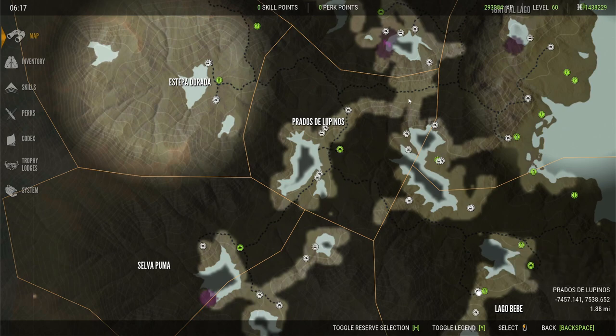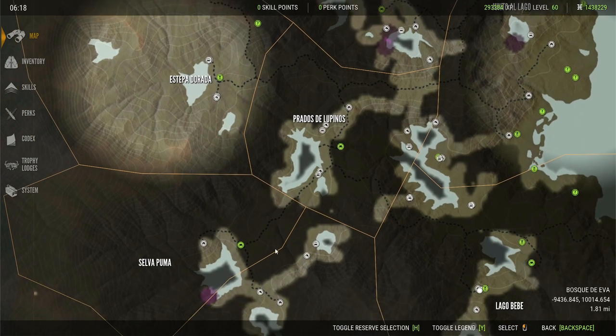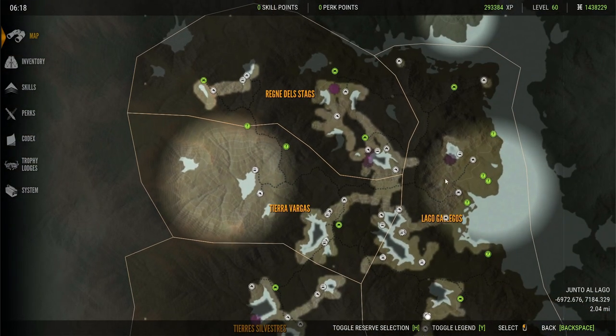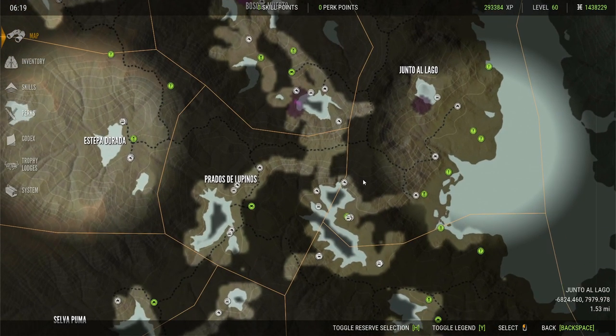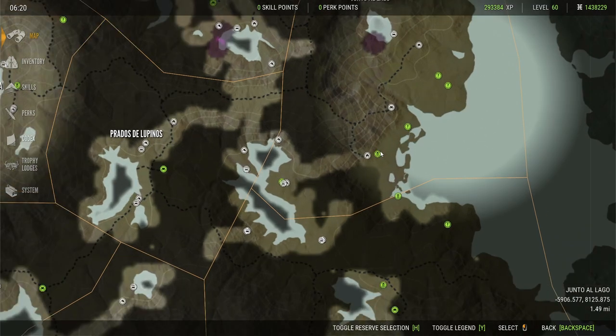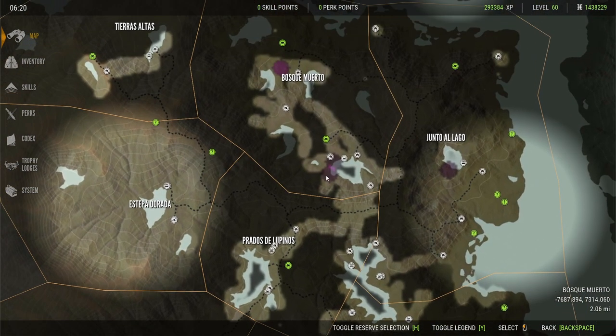These question marks are points of interest, or they are tree stands. You can get XP for claiming points of interest, but it's not really worth it unless you come across one while hunting. Tree stands are a waste of money — they're not really that useful.